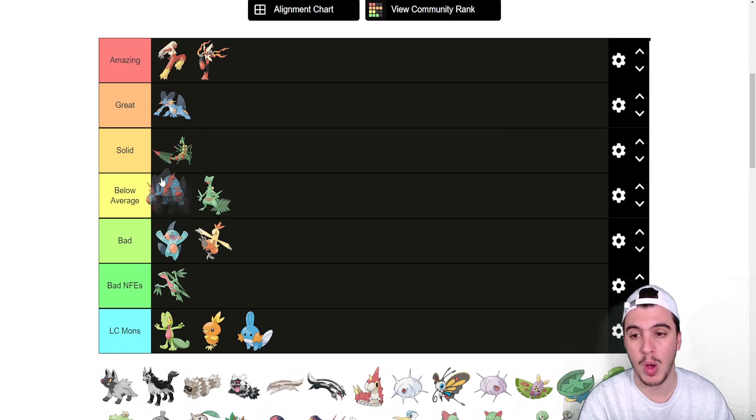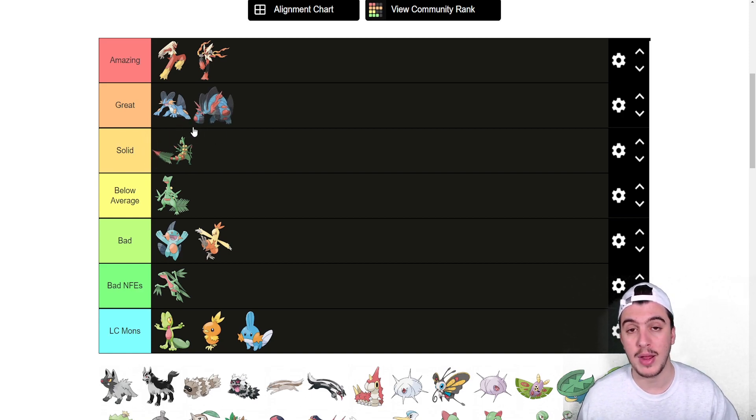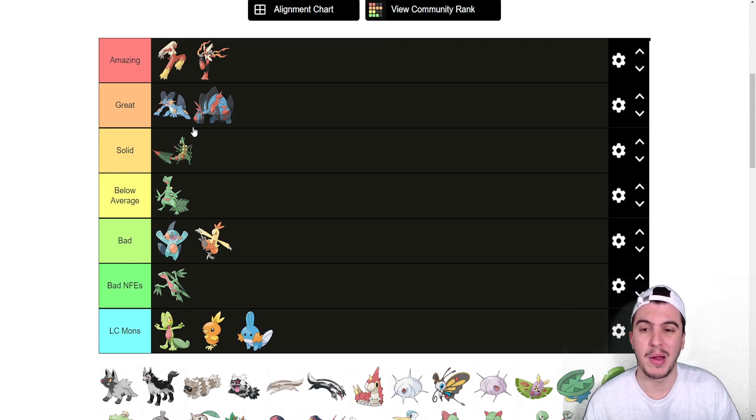Mega Swampert without Rain is Solid, but paired with Rain it's in the Great tier. It's one of the best rain abusers out there — better than Kingdra, in my opinion, because of Flip Turn via Liquidation. The coverage it gets is really nice and it forces so many switch-ins.